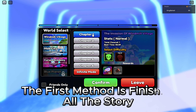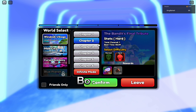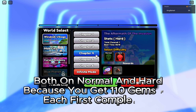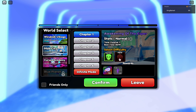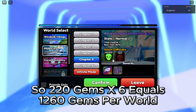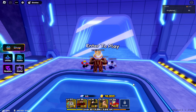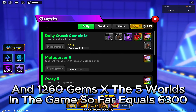The first method is finishing all the story, both on normal and hard, because you get 110 gems for each first completion. So 220 gems times 6 equals 1,260 gems per world, and 1,260 gems times the five worlds in the game so far equals 6,300 gems.